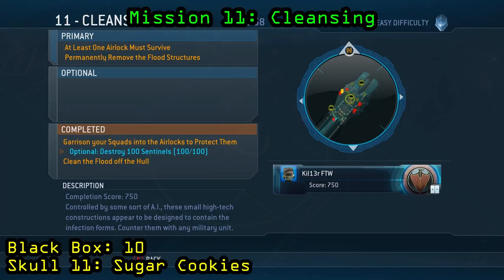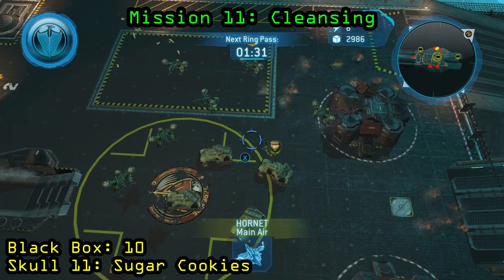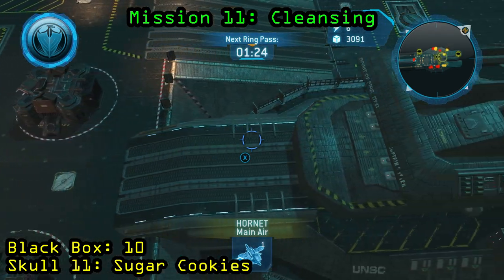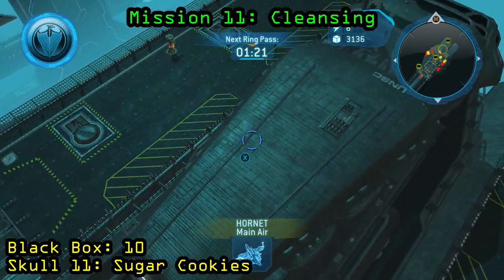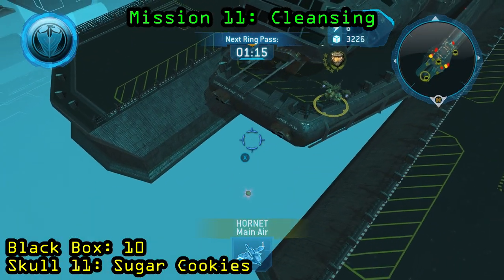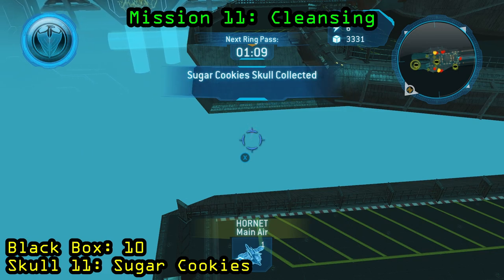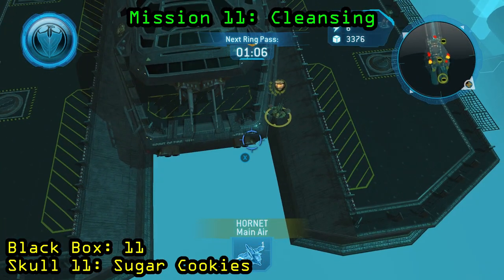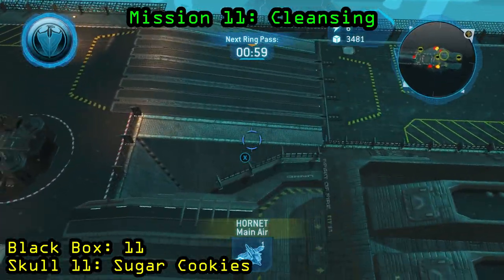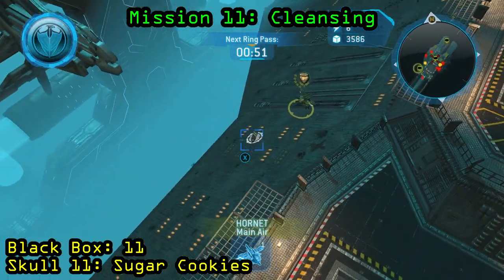Now we are on Mission 11, Cleansing. For this one you need to destroy 100 sentinels, which isn't hard — it just takes some time. Just make sure you don't destroy all of the flood spawns before the ring passes and you've killed all 100. The skull is going to spawn in the northeastern most part of the map, and you are going to need a hornet — you can see it's floating just in the midair at the end of the ship there. That is going to be the Sugar Cookie Skull. For the black box, that is located on the western most part of the map on the side of the ship — you need the hornet again, so either bring your hornet over there or have another hornet on hand.